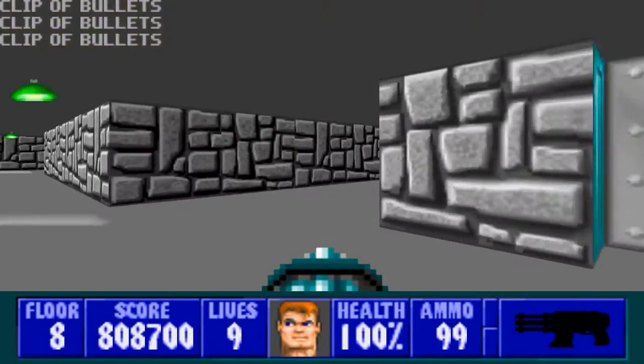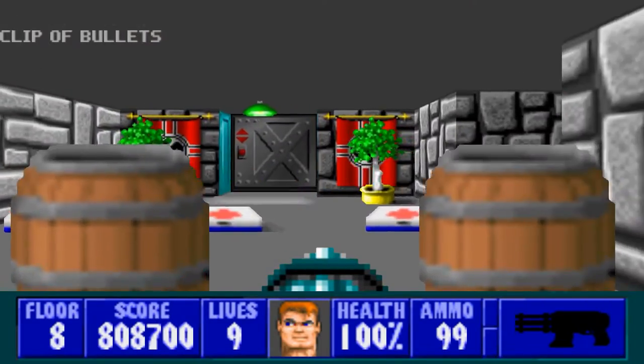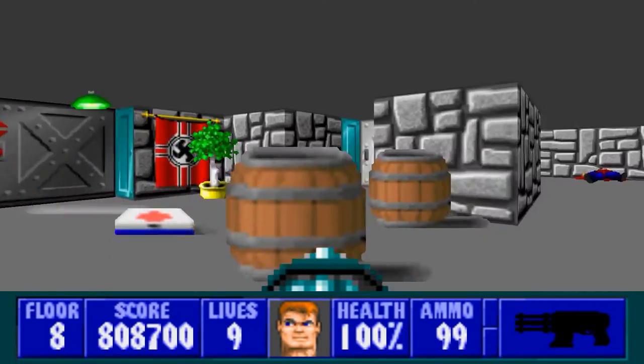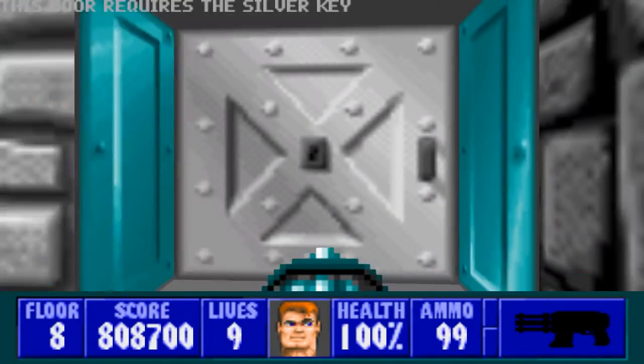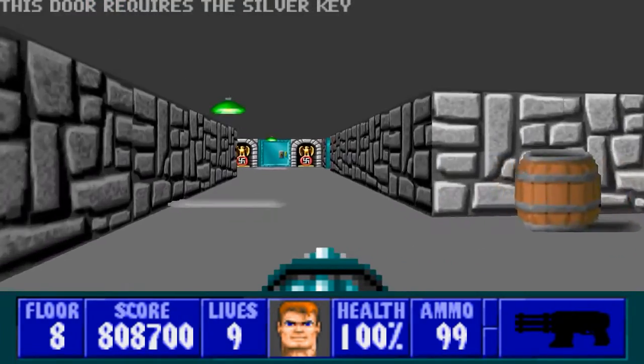Get rid of these guys. And yeah, as you can see right there is the exit, but the barrels — the barrels are in the way and it's torturing me. Anyway, we have to get the silver key to finish this floor.